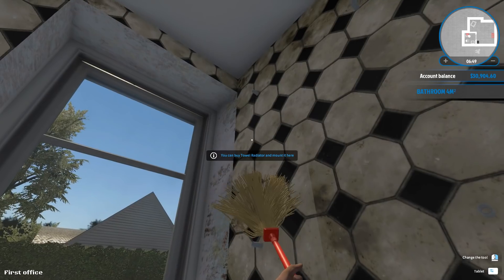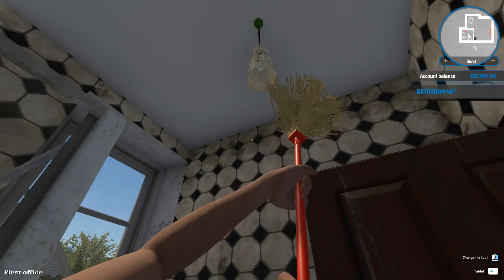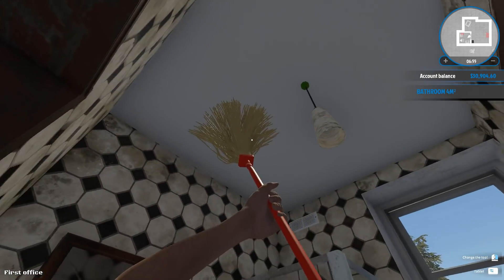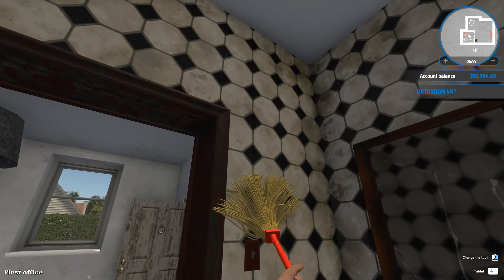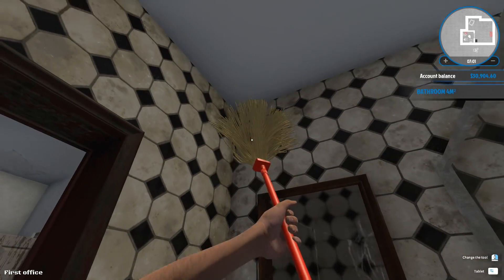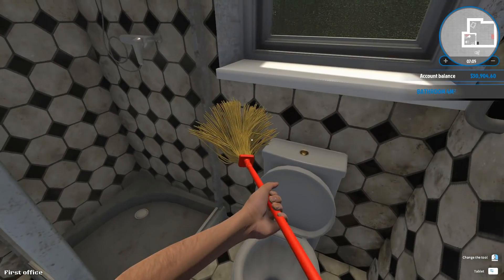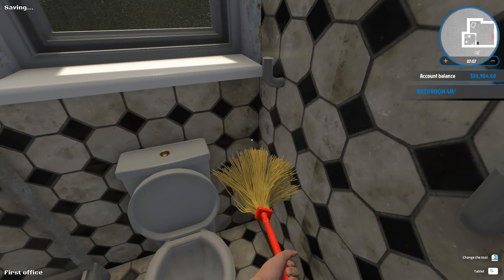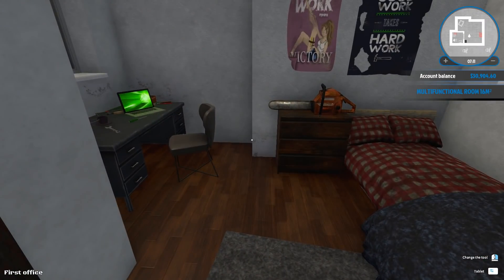You can buy a tall radiator and mount it here. I'm thinking I need a more powerful mop for this, because these tiles appear to have mold or something like that. Let's see if we have any other offers.